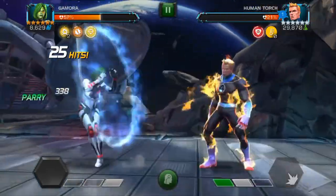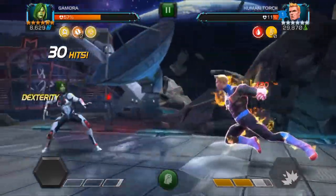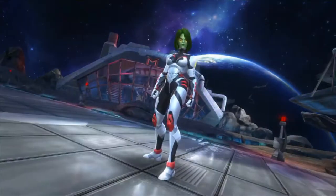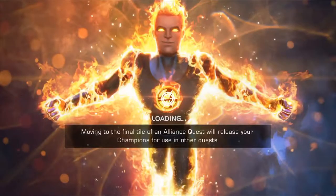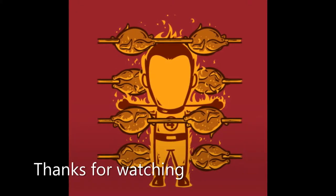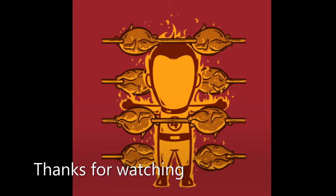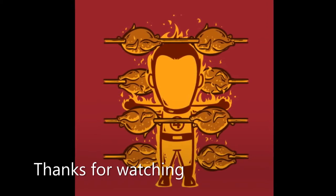It's nice that there are some counters for Human Torch to make it easier. Anything that'll bleed and poison — like Archangel — or being Incinerate immune helps a lot, but you can basically use anybody by avoiding energy attacks. My recommendations: Archangel first, obviously, and then learn to evade Special 2. That's pretty much it — I hope this helps. Thanks for watching, see you next time!